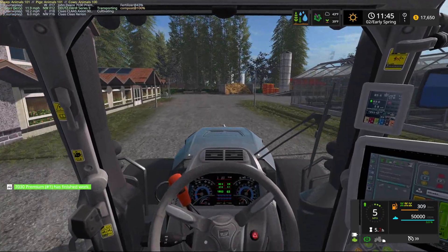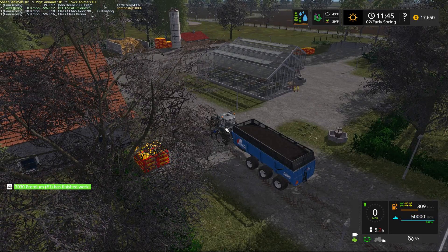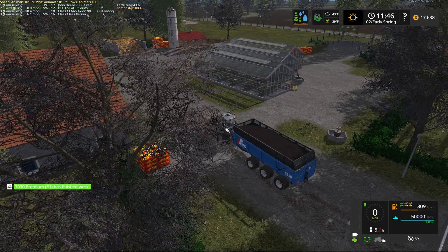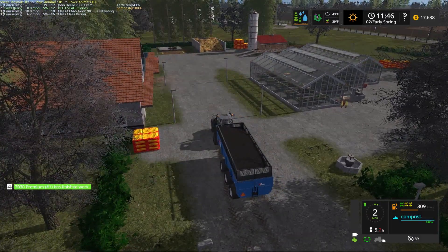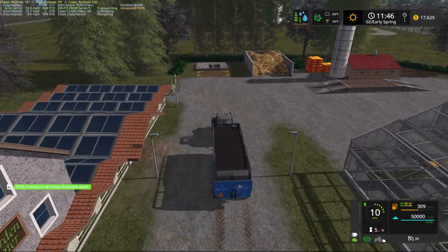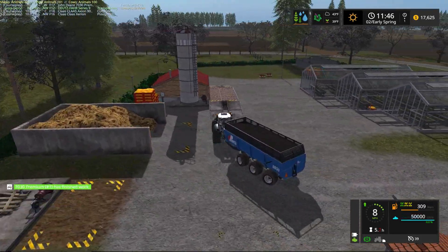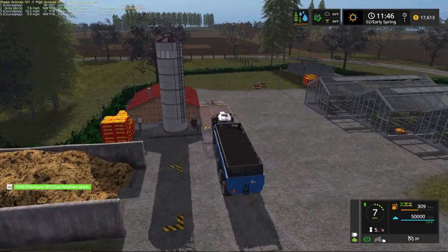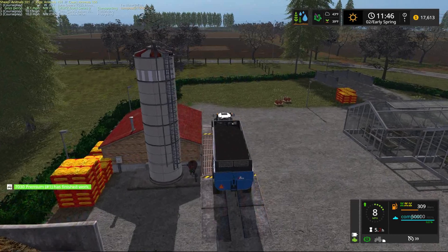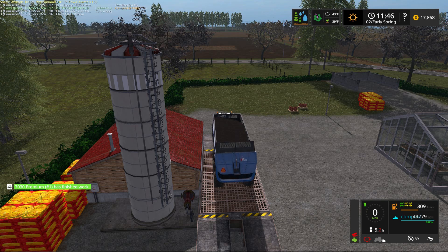What I had to do was — I thought that concrete bunker next to those fertilizer bags over there was a selling point for compost, but it is not. So in order to be able to sell our compost, I had to plop down this placeable sell point. It will take a lot of different things — compost is definitely one of them — but that's the only thing we're going to sell here. Our other crops we'll sell elsewhere.